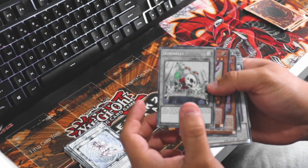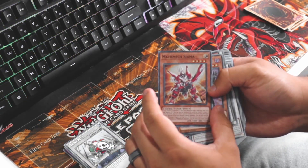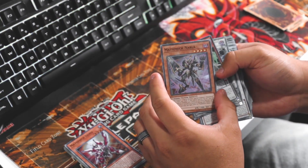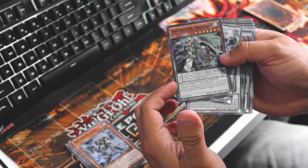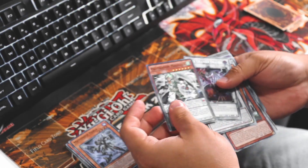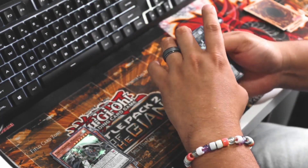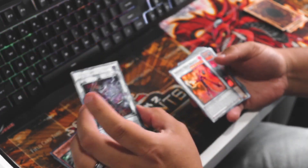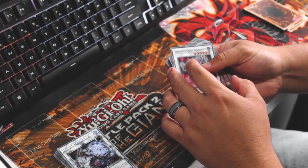I don't remember any of these cards. Math Mech Sigma, Math Mech Nabla. See how this one is like half magic or whatever and then the other half is a monster card. Twin Triangle Dragon - these are all really nice cards but I have no idea. This card says Link minus two. I'm gonna try to get back into Yu-Gi-Oh.